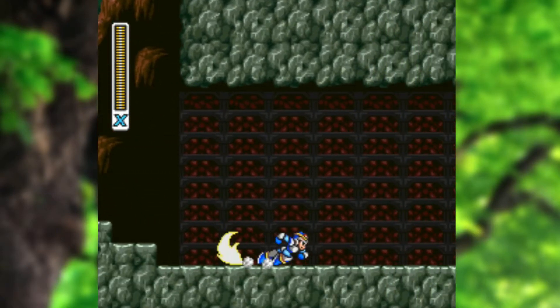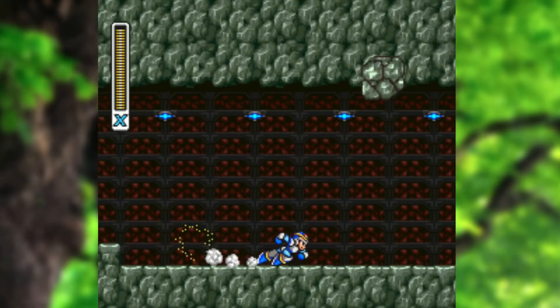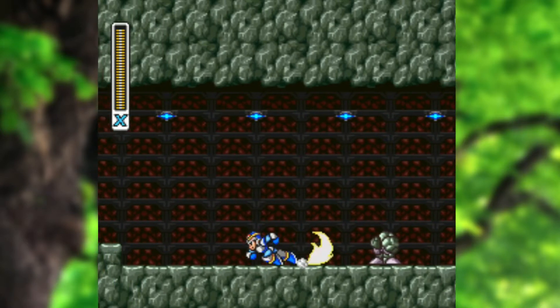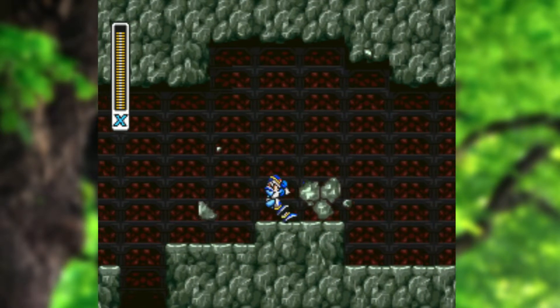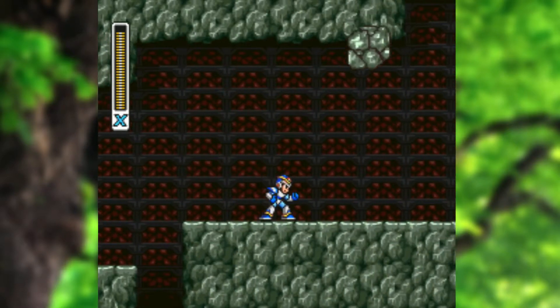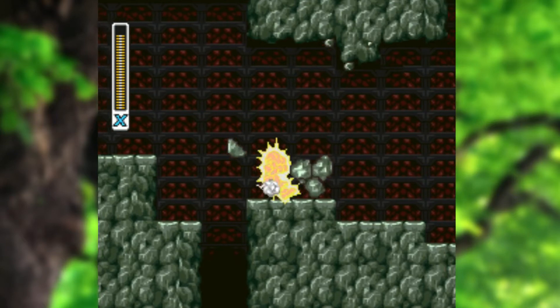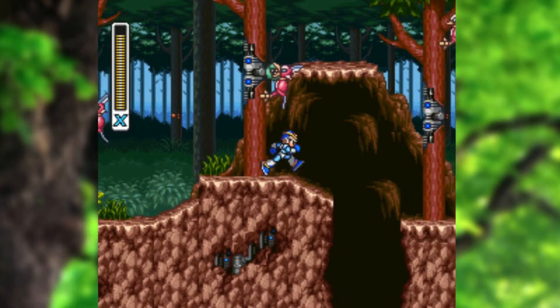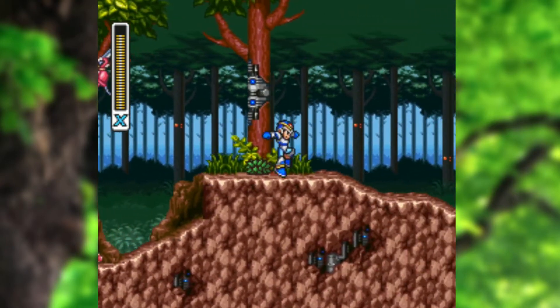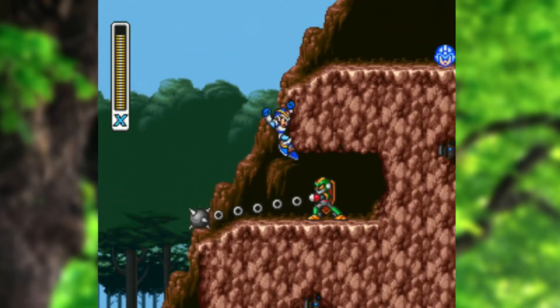Beating that miniboss also stops the rocks from falling in this cave, except for those small things obviously. Normally if you don't beat that miniboss, there are also smaller rocks falling from the ceiling, but it's nice not to have to deal with those. I've got the body armor upgrade now, so I don't really care.